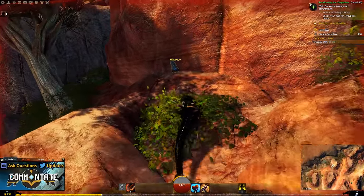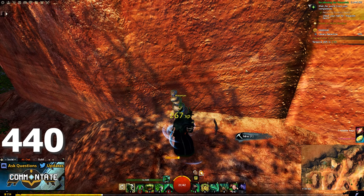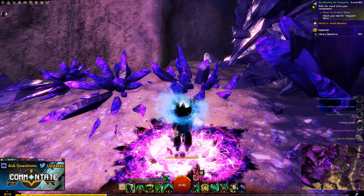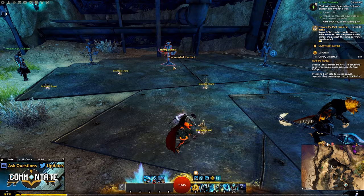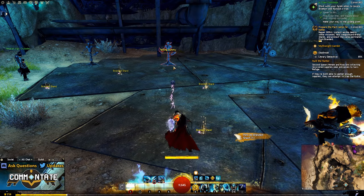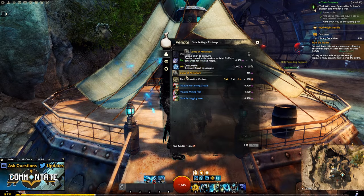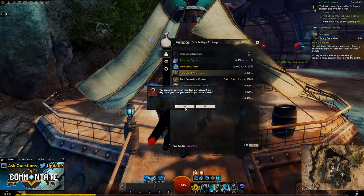First up we have Mistonium and you're going to need 440 pieces. Mistonium can be found throughout the entirety of Jahai Bluffs both as a mineable node and an interactable object. Upon completing each one of the 3 hearts in the Jahai Bluffs map you'll be able to speak with the heart vendor and pick up 5 additional Mistonium for some karma — 5 Mistonium per heart per character.